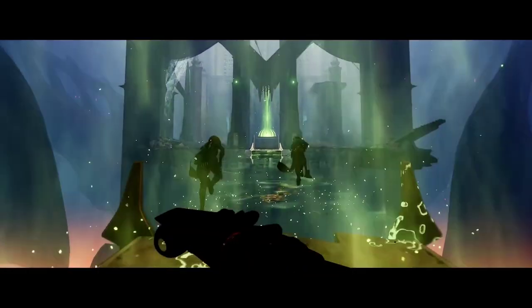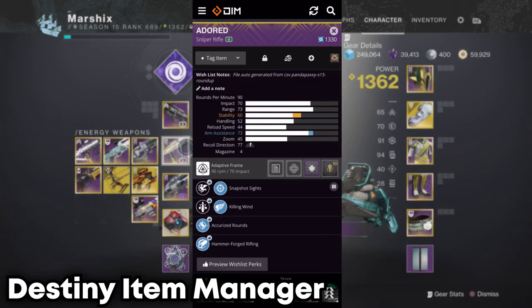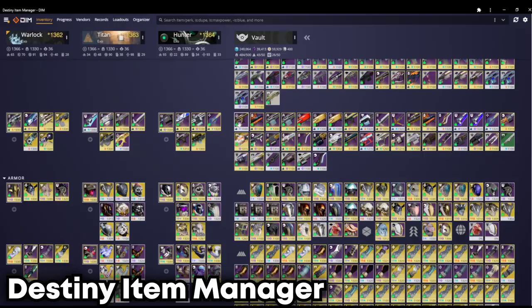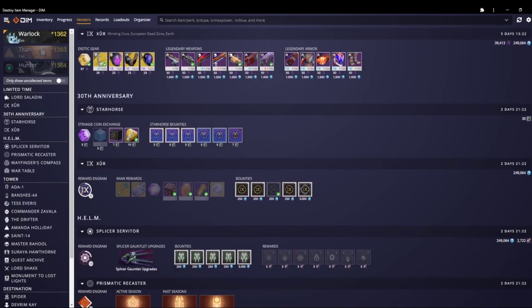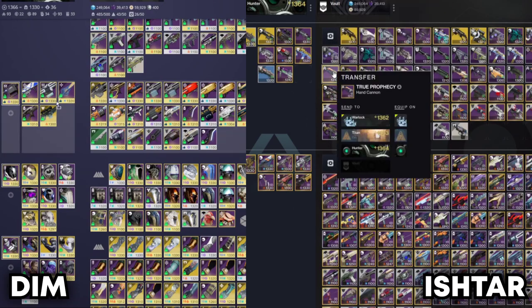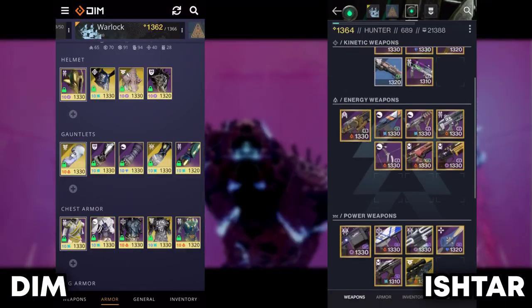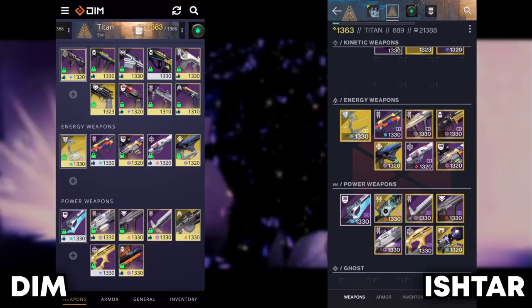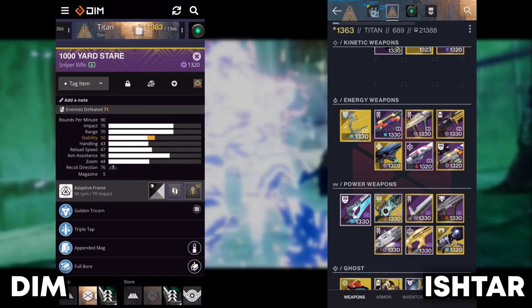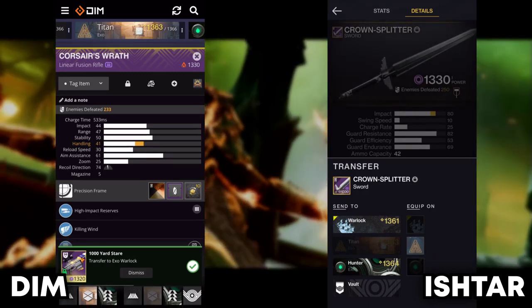The other item manager I recommend is Destiny Item Manager. This is also on mobile and PC and has very similar functions. You can transfer gear the same way you would on Ishtar, check vendors, triumphs, and all that stuff. The UI isn't as nice, but what it lacks in looks it makes up for in functions. In my opinion, if you're going to be mainly using mobile, I would highly recommend Ishtar over DIM purely for ease of use, but if you're planning on using PC, you may decide on DIM over Ishtar.